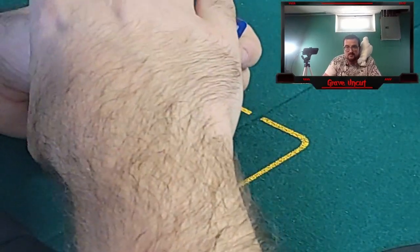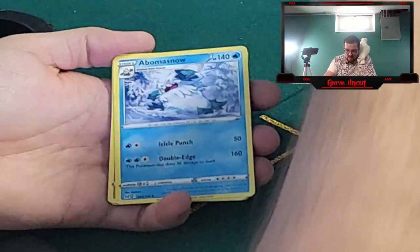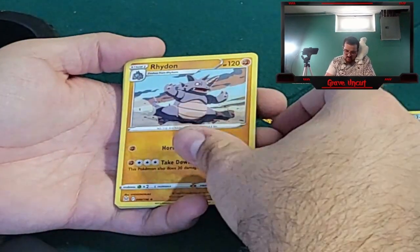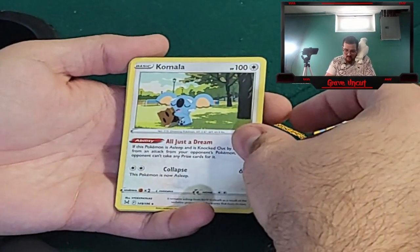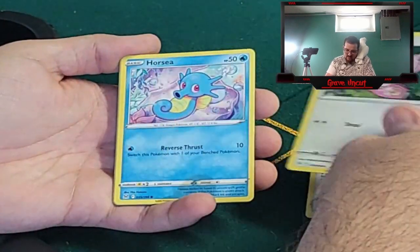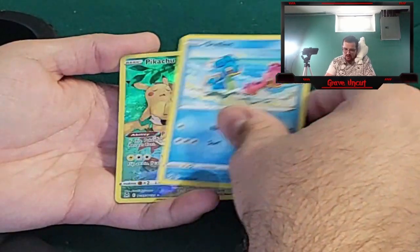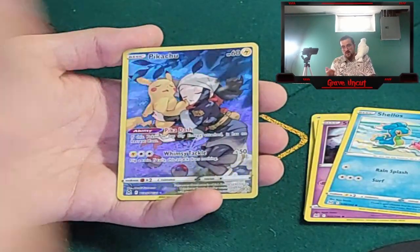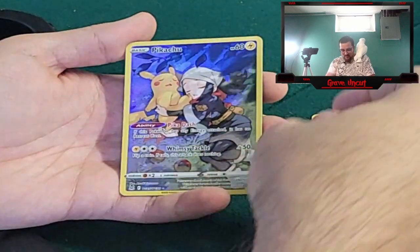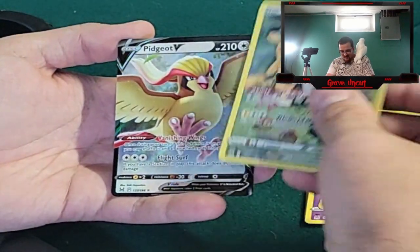Two, three, four to the front. We got a Fighting Energy, Abomasnow, Rhydon, Komala, Clefairy, Lickitung, Horsea, Shuppet, Shellos, Pikachu character rare, and Pidgeot V.